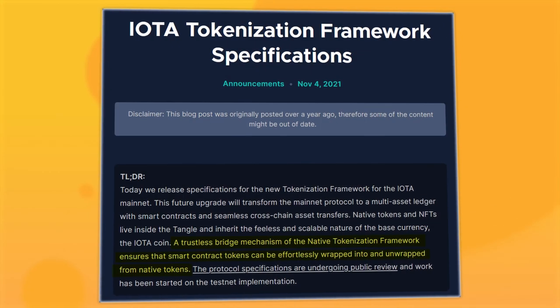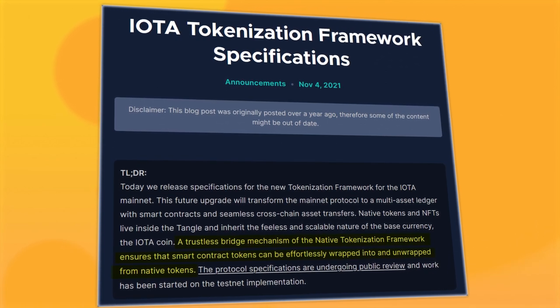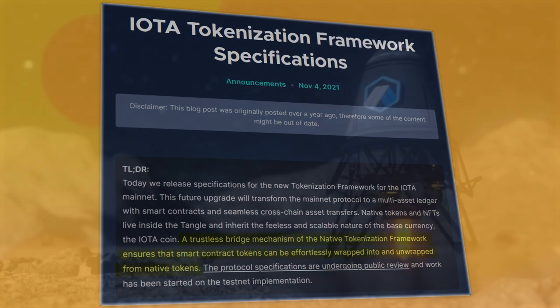including Shimmer's anti-spam mechanism where we can make transactions without fees so long as the receiving address contains some Shimmer — or, in other words, where a deposit of Shimmer is required. All tokens and data from Shimmer's Layer 1 get seamless integration with anything that is built on Shimmer as a Layer 2 solution.